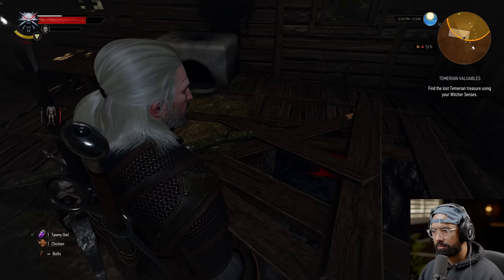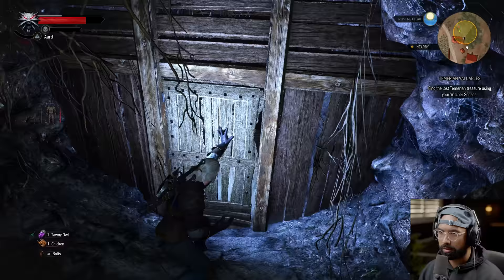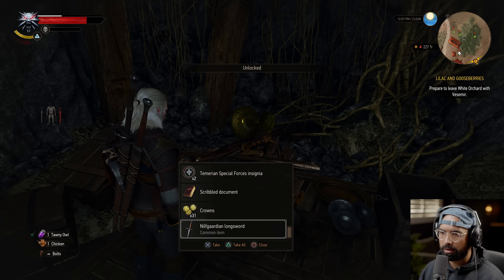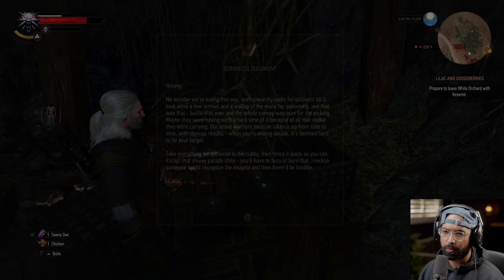After a fight — we did it! Taking all the loot. Reading a scribbled document: 'No wonder we're losing this war with cowardly conscripts for soldiers. All it took were a few arrows and a wallop of the mace — battle was over and the whole convoy was ours for the picking. Maybe they were having a hard time because of all the vodka they were carrying. Take everything to the cubby and fence it quick — except that showy parade stuff; bury or burn that, someone might recognize the insignia.'